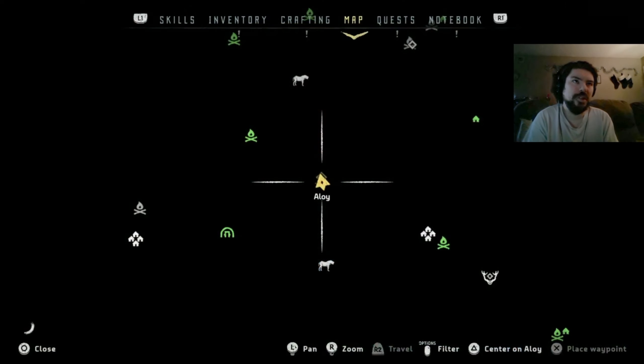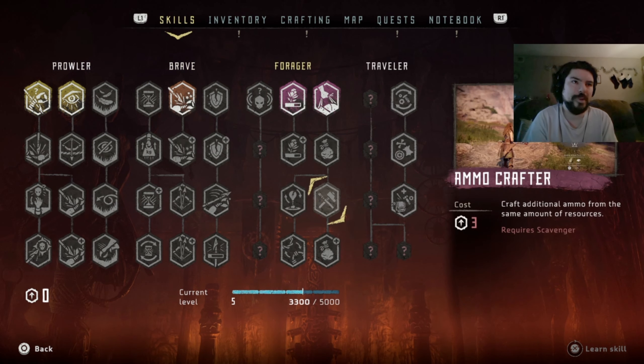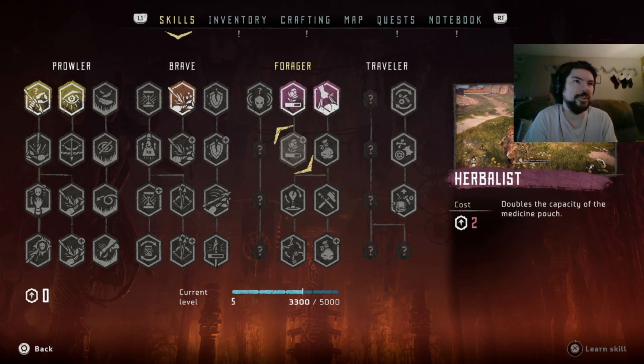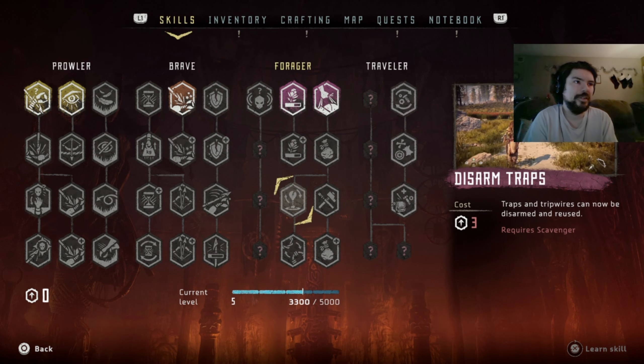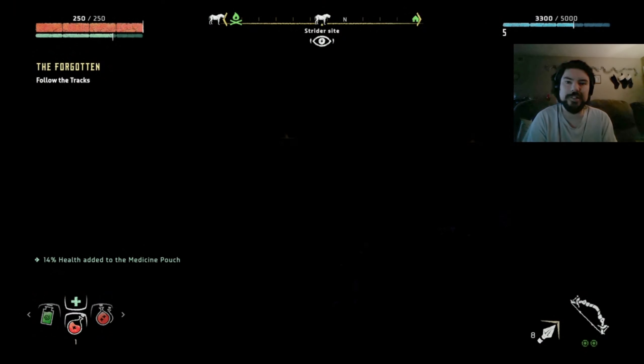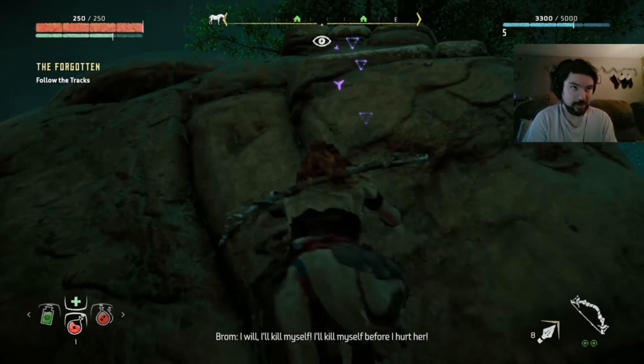Let me see exactly which skill tree lets me upgrade my herb carrying capacity. That one right there - that's the one we want next I think. And then we'll work on being able to double knock arrows.